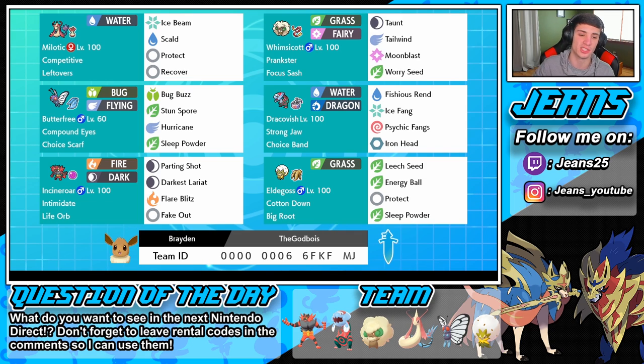We have the Incineroar with Life Orb and his normal moveset — I really do love this moveset. We can use this Incineroar two different ways: since he is Life Orb we can go big damage to just take control of the match, or we can hang him in the back, let him use Intimidate, Fake Out, Parting Shot, just drop attack and special attack, and rinse and repeat.